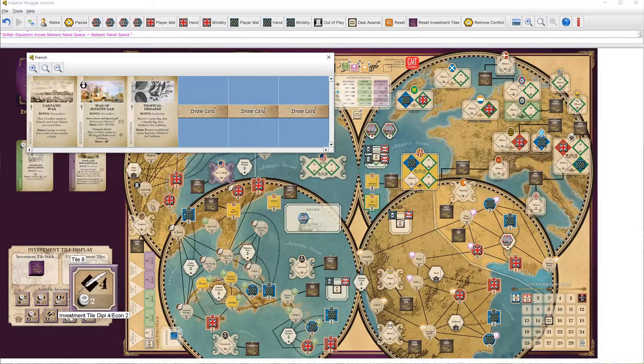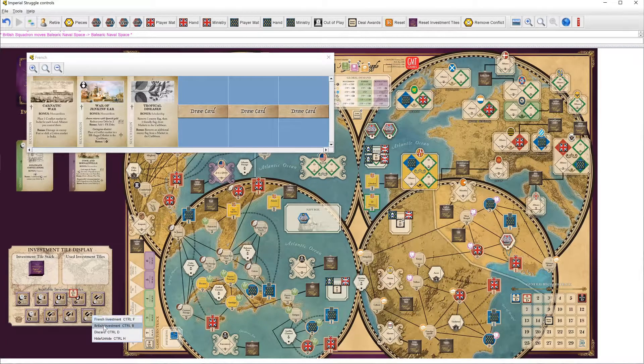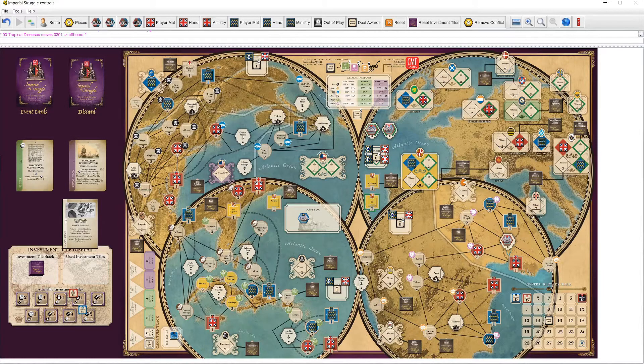I'm going to go ahead and take French investment on two Diplo, two Econ, an event and upgrade. I'll go ahead and place Tropical Diseases — this is going to let me remove one enemy, one friendly, and one enemy flag. I'm going to remove my one in Martinique and the British one in Georgia, putting me slightly ahead in the Caribbean.